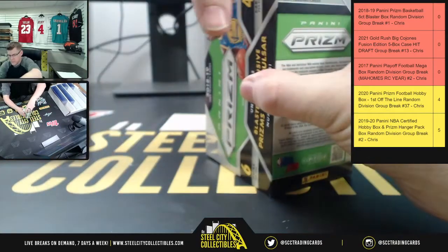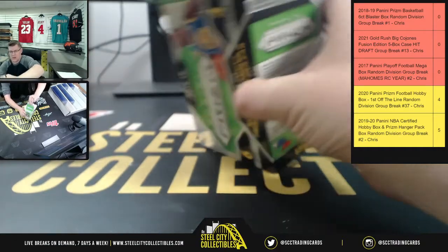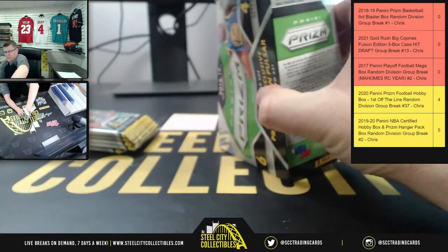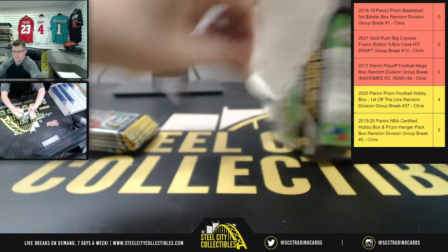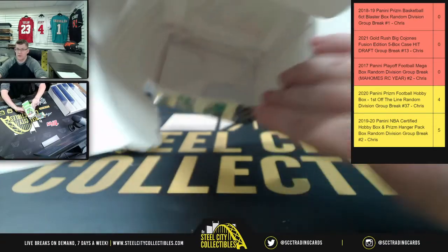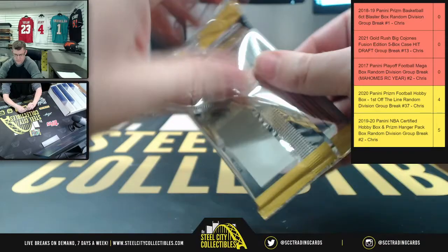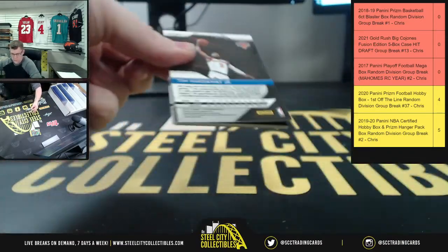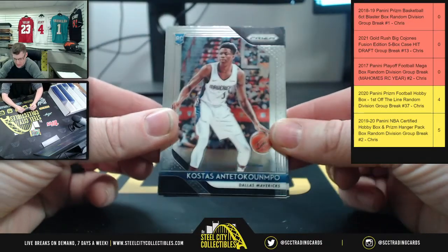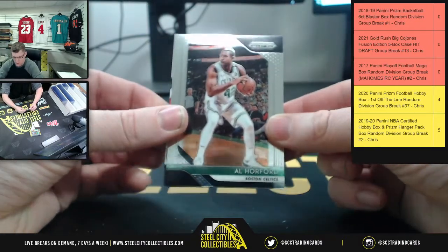Okay guys, you're doing good. And this is 18-19 — Luka's rookie year, Trey Young, and more. All right guys, we'll just rip the box open. Grab that last pack out of there — y'all can see it's empty. And we start with Kostas, the Mavericks rookie card. Not the Mavericks rookie card we're looking for, but we'll take it to start. And Al Horford.